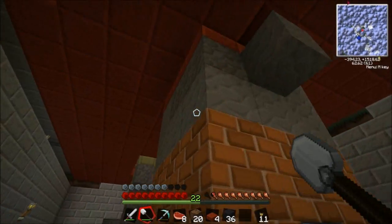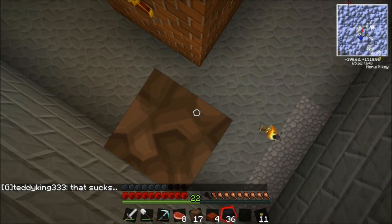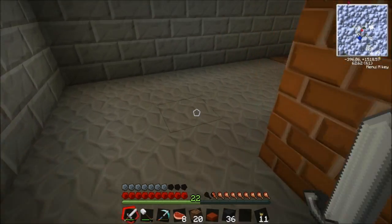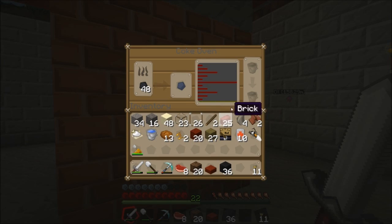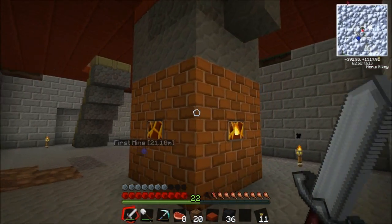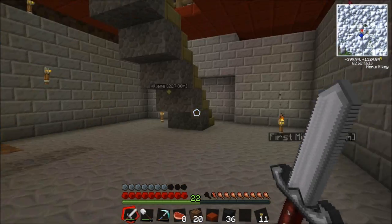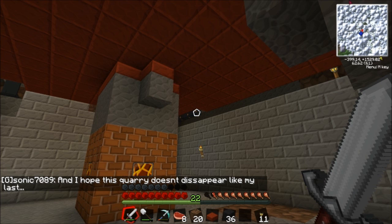Having that second solar panel is awesome. If we need to go to a third it'll be relatively easy — another 80 EU per tick. We might have to go to an MFSU which holds 10 million power, so we can have stuff running and generating power all the time. Even if we can't keep up on high demand times, we'll have a lot stored. Especially if we're going to be charging the lap packs constantly.